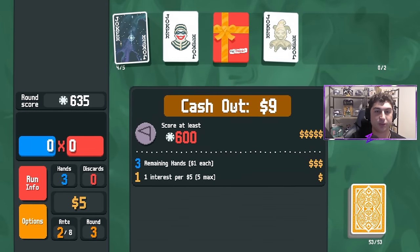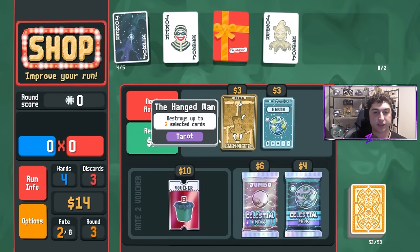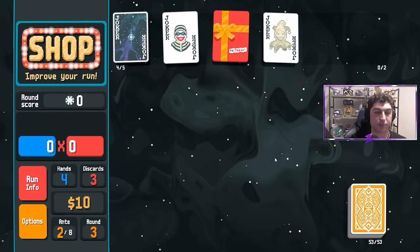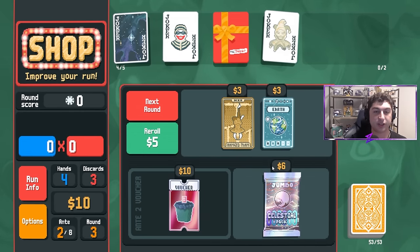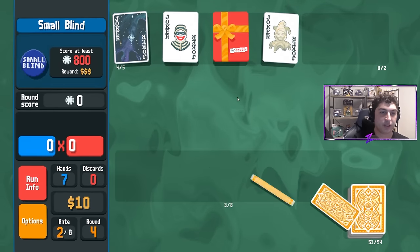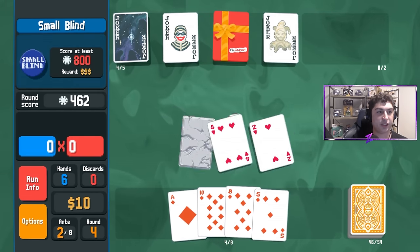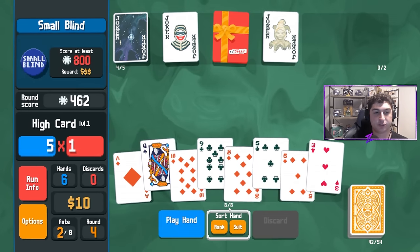I'm on a fresh profile so I don't have every joker unlocked — you'll probably see some being unlocked as we play along. No Pluto here, so we're going to grab Venus for three of a kind since we're probably not playing too many flushes or four of a kinds. Here you can see the power of high card more clearly — that one high card got us half the score we need in this small blind, which is pretty fantastic.